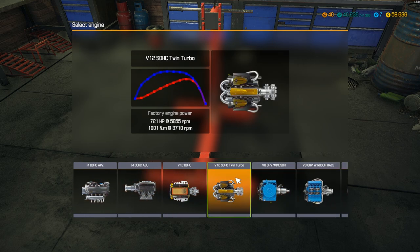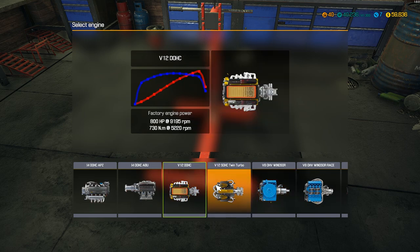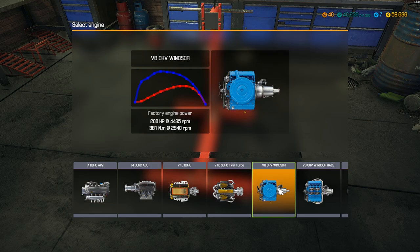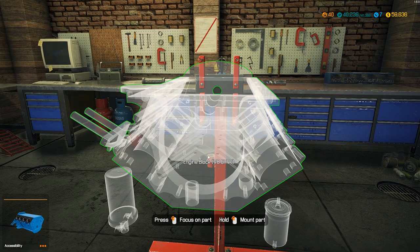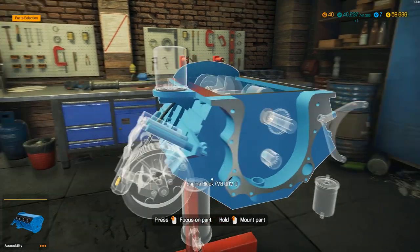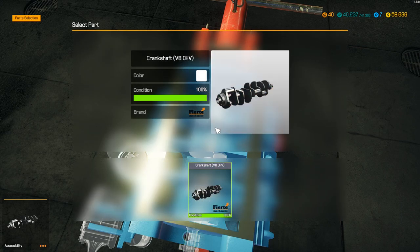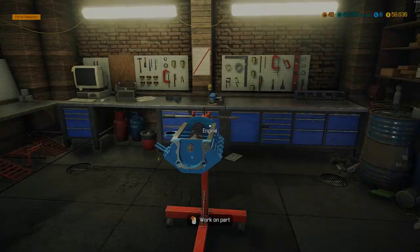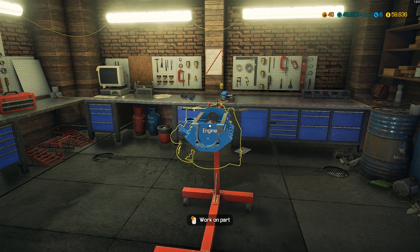The Windsor! V12 turbo — that's the Bugatti engine right there, oh my gosh! We'll have to do a Bugatti soon. Let's mount the block. Now we know it is the Windsor motor, which is what I was worried it wasn't gonna be. We already got a crankshaft and everything. I think we're doing performance — I'll see what you guys say.